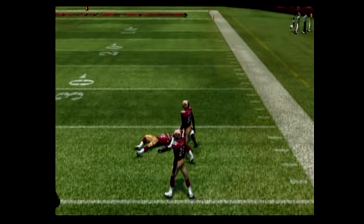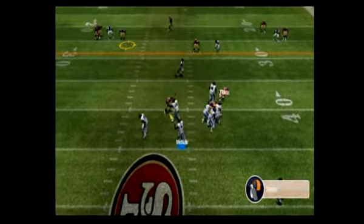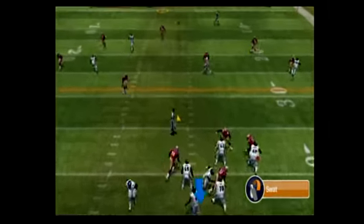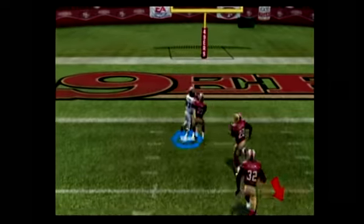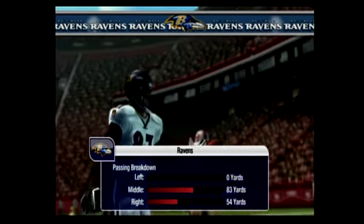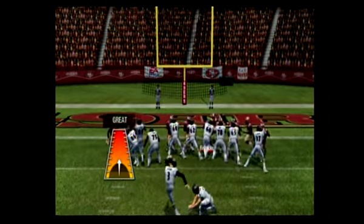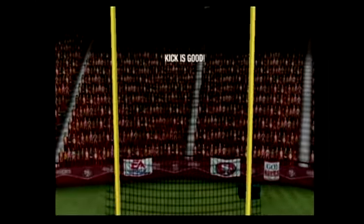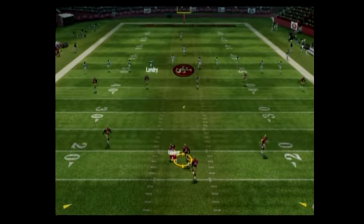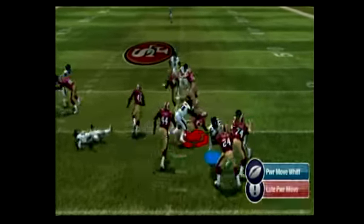McNair from the shotgun, dropping back on the first down, fires this one deep. Wide receiver has it — he was using split backs. With the throw, the 49ers line up in a 4-3, going long. Complete to the wide receiver — the pass goes for six! Perfect throw against single coverage, touchdown! The extra point attempt is good.